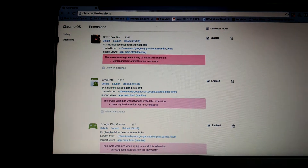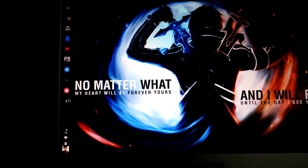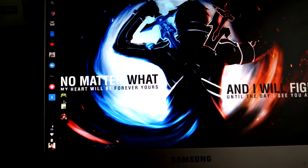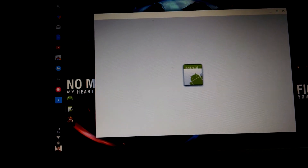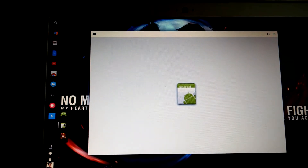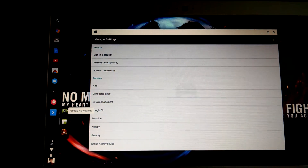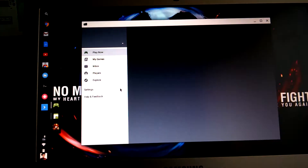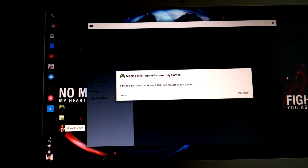So we're going to get out of here and I'm going to show you guys that you can actually run it on your computer. First, I'm going to go ahead and open up GMS Core. Then Google Play Games. Don't worry — I don't know how to fix the sign-in issue; you can't sign in for some reason, so you can just ignore that.